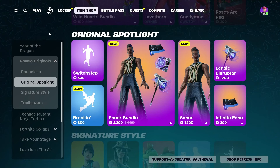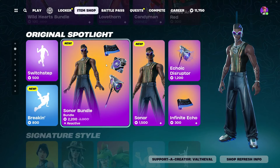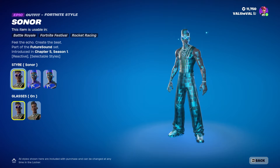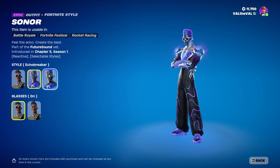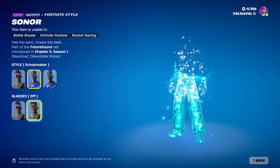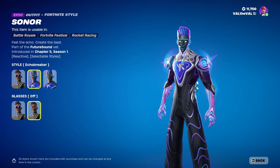What is up guys, Val the Val here with another Fortnite video. Today we're going to be taking a look at the Sonar bundle — not really sure if I'm saying that right — but it comes with a couple different cosmetics. We get the skin of course, and he does have multiple edit styles. We have default, the Echo Breaker which is my personal favorite, and you can also toggle the glasses on or off.